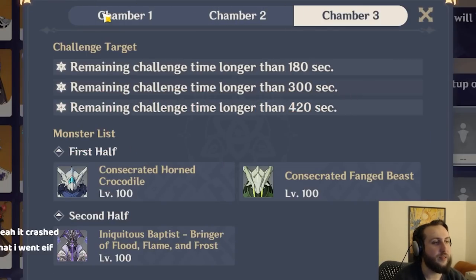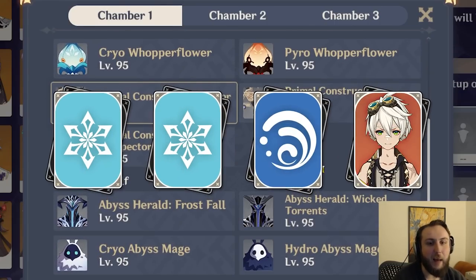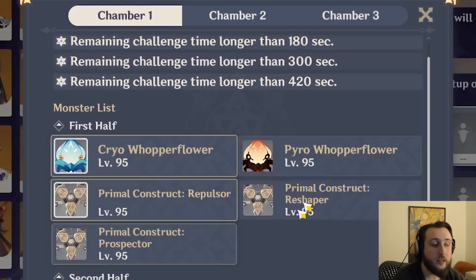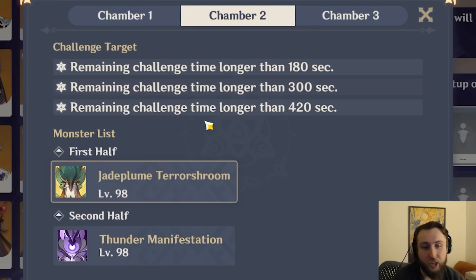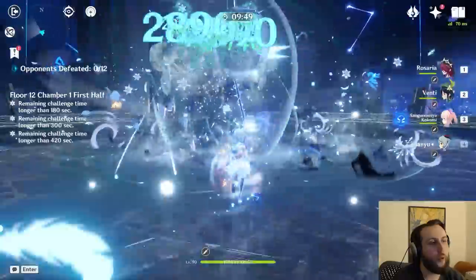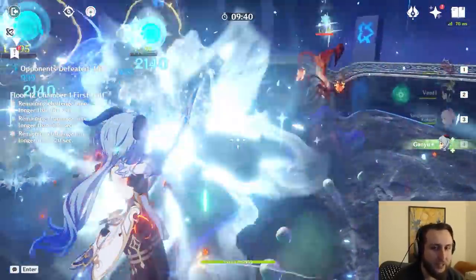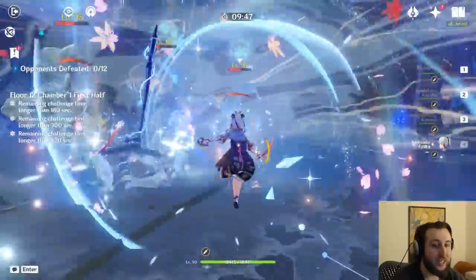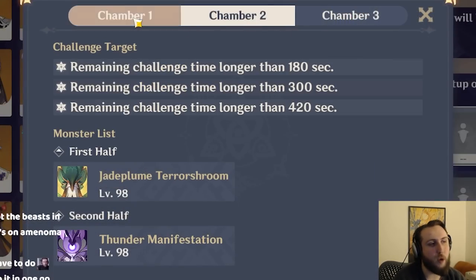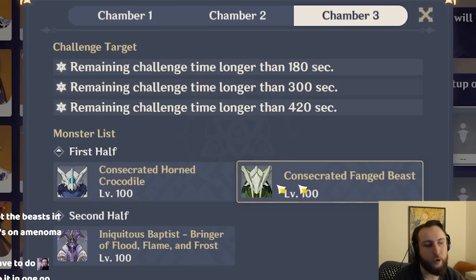Freeze is reasonable this Abyss. You don't really want to play it on the second side, though you can slot Bennett onto a freeze team instead of an Anemo unit. On the first side, your biggest issue would be the Jade Plume Terrace room, but chamber two is the easiest so it's not a huge deal. Keep in mind that the Cryo Warbler Flyers have much higher Cryo Resistance, so freeze may not be ideal for three-starring chamber one. Ayaka specifically can struggle because her burst might overkill a wave and then she won't have it for the next. Overall, freeze is probably the best it's been in a little while.